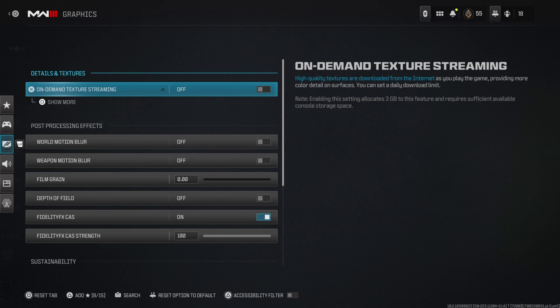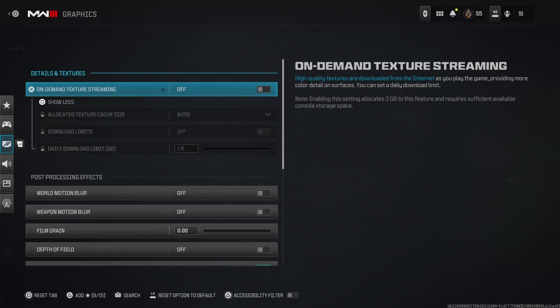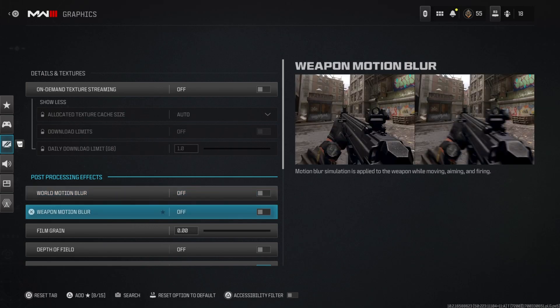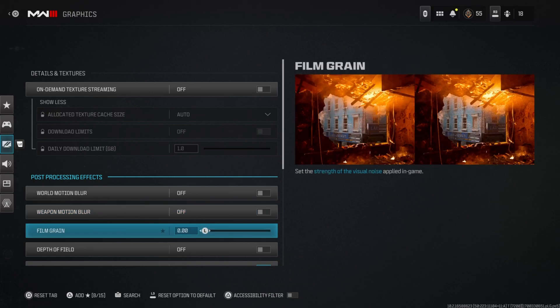Moving on to graphics: on-demand texture streaming is off. This will create a lot of packet burst if you have it on, so if you're getting packet burst with this setting on, turn it off — it'll improve your game. World motion blur and weapon motion blur are both off. I find these visually unappealing in every way.